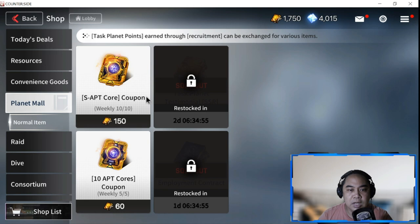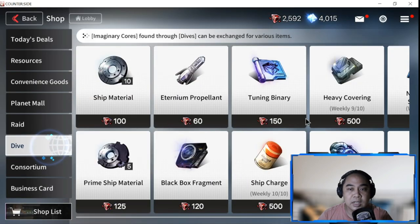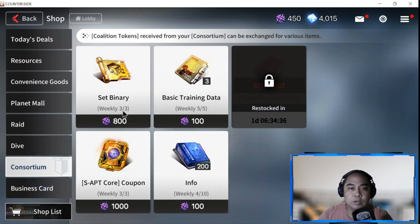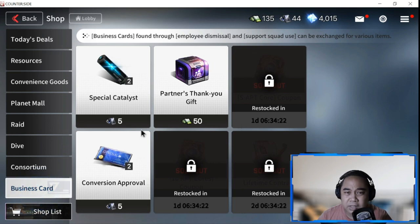Save your currency - your Task Planet Points, Raid Dive items needed for ship construction, and Consortium items. I would suggest buying Prime Training Data from here, and also Business Cards. If there are items here you need to buy, you can buy them at this point.